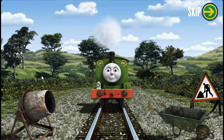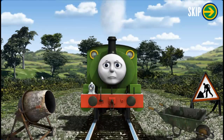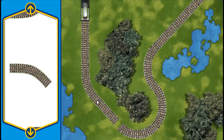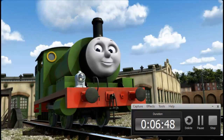Percy puffs and chuffs down the track toward Tidmouth Sheds. Suddenly, his way is blocked by track repairs. Help fix the track so Percy will be on time. Make the repair using sections of track. That's one! Almost done! You did it! Percy can now complete his delivery. Full steam ahead! Percy is arriving at Tidmouth Sheds right on time.